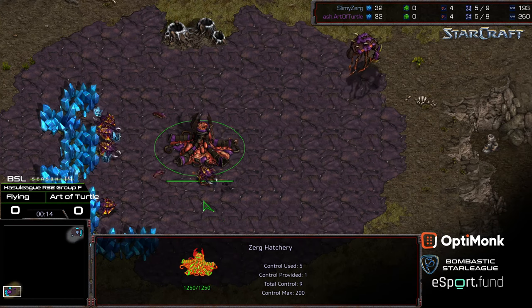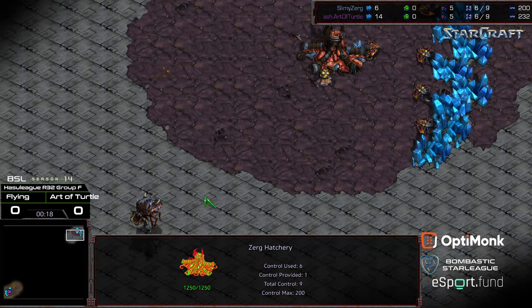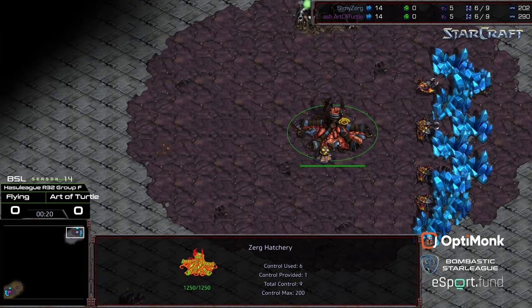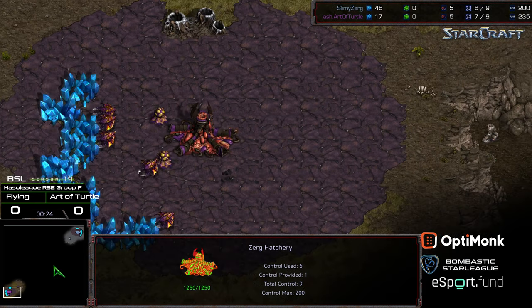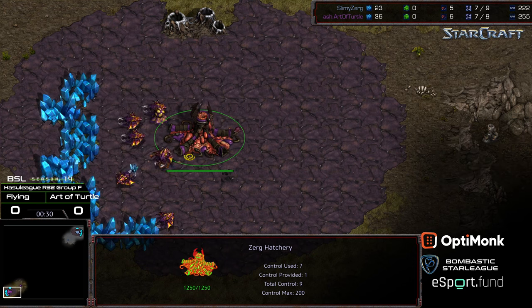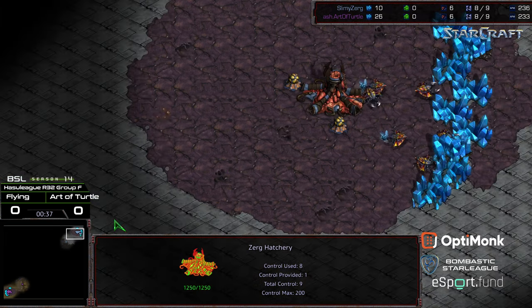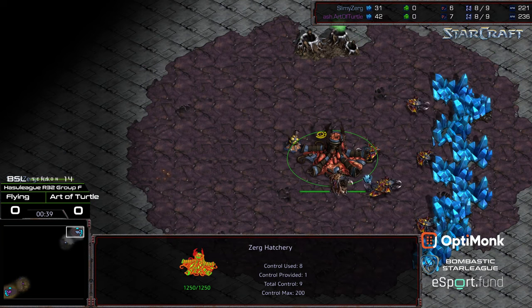This is going to be on Eclipse. Heart of Turtle has had pretty strong ZVZ, and I don't know anything about Flying at all, so kind of a big question mark for me. This is a two-player map, which honestly I feel like favors 12-pool, because 9-pool is the thing you do and then you can adjust to get aggressive. Usually 9-pools and 12-pools on this map. A bit risky to try to go for that 12-hatchery.